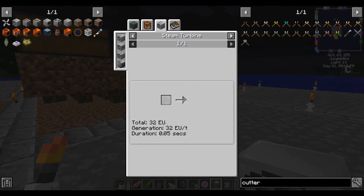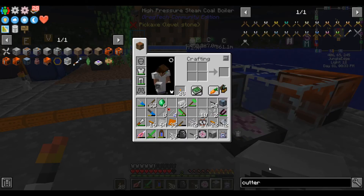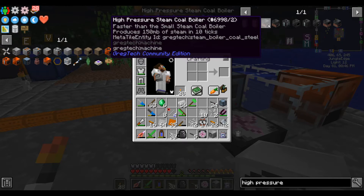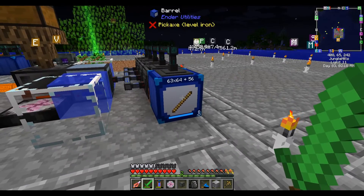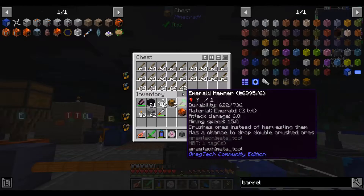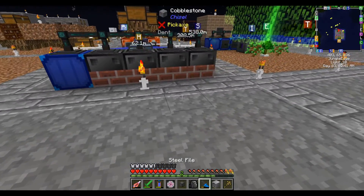It consumes 64 millibuckets per tick. We're gonna need to make more steam, aren't we? The high pressure steam coal boiler produces 15 millibuckets a tick, so we need a four to one ratio of boilers to turbines. Made four more high pressure coal boilers, except they're still powered by sticks. Apparently the limit of a barrel is 64 stacks, so 64 stacks is at least a couple hours worth of fuel.